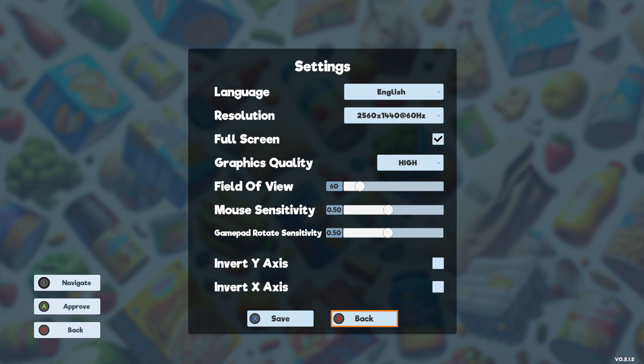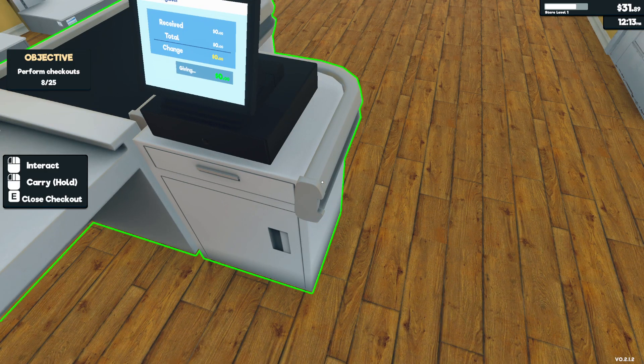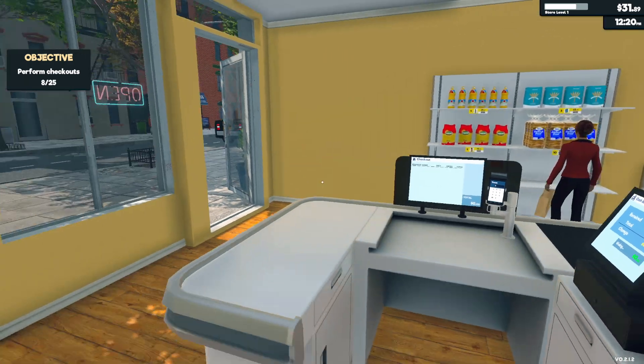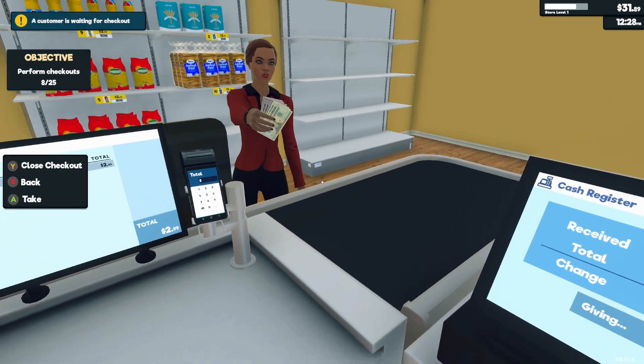In the gamepad settings, rotate sensitivity — let's drop that to about 10% and see how that goes. I think that'll work out nicely. All right, so 'Value Supermarket' — that's what we're going for.